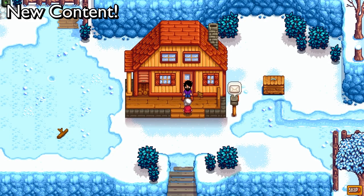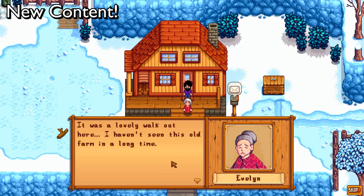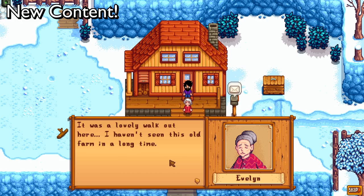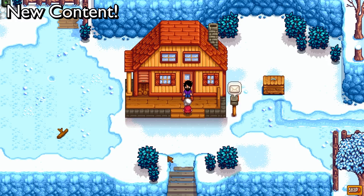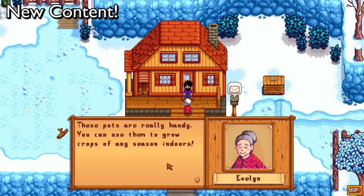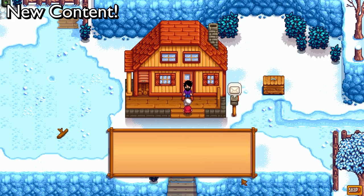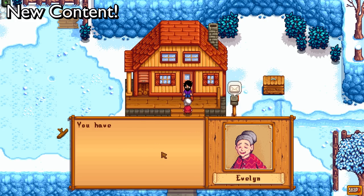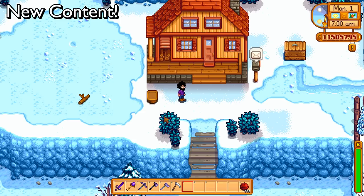One of the first changes I noticed upon leaving my house is that Evelyn came to pay me a visit. She brought a garden pot — these pots are really handy. You can use them to grow crops of any season indoors. They also look nice outside, but out there they can only house in-season crops. Then she gives you the recipe for how to make them. These are cool because you can use them in spaces on your farm where you can't normally grow, and you can utilize every space of your farm.